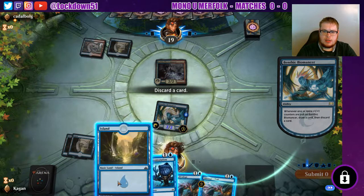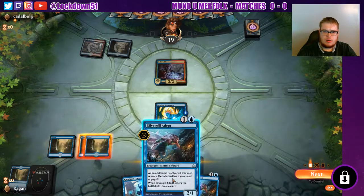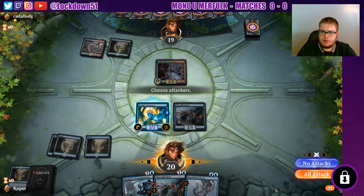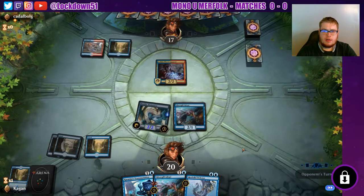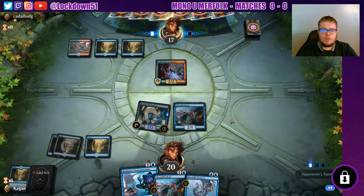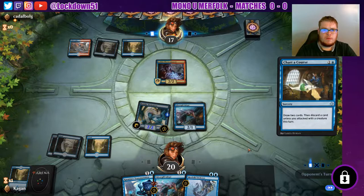Let's chuck our other island for now — we get one anyway. Trickster, perfect — we're drawing into some stuff. Are they going to trade again? This Electromancer is pretty crucial to their combo. If they get out a Phoenix we'll take a little hit, but we've got Kasmina's Transmutation to deal with the Phoenix if it comes out.